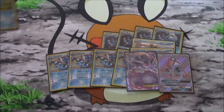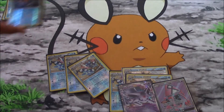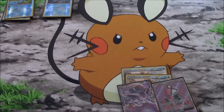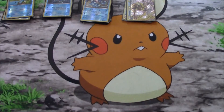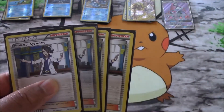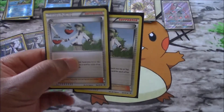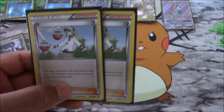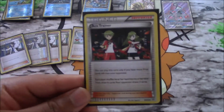Now we'll get into our supporters. This deck is a lot of fun but can be troublesome if you don't get the ideal start. Our supporter lineup is straightforward — we are running several one-offs, but to help us search our deck we run four copies of Sycamore. We also run two copies of N: each player shuffles his or her hand into their deck and draws based on the amount of prize cards they have remaining — very good late game.